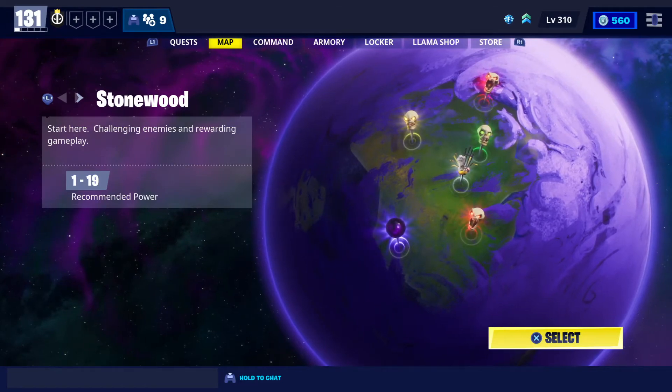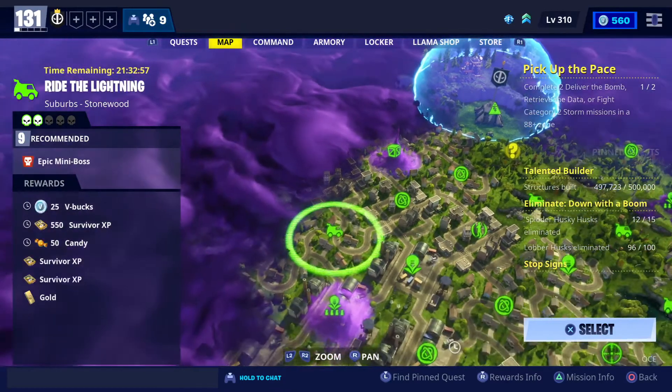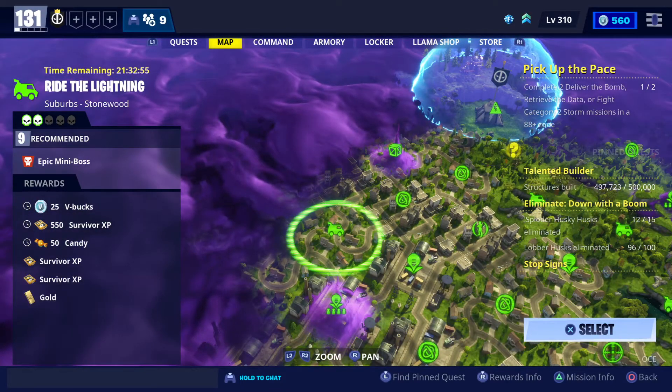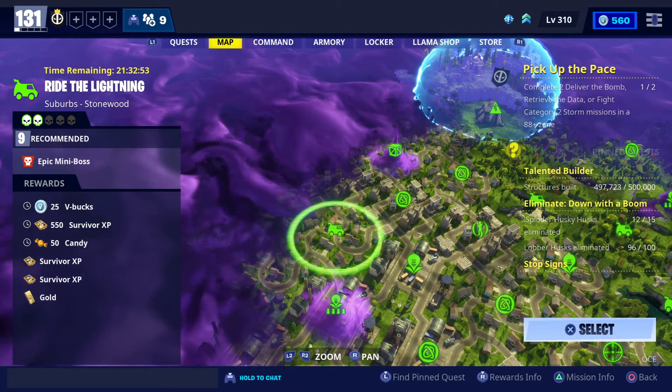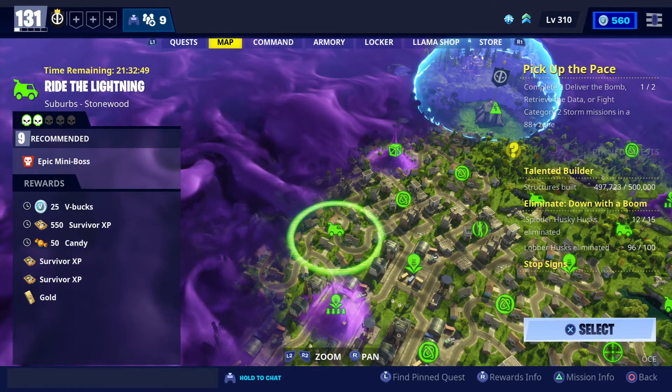The first one you're looking for will be in Stonewood, just over here to the side. We've got Ride the Lightning in the Suburbs. For that you've got your V-Bucks, some Fiber XP, Candy, a bit more Fiber XP and some extra gold.